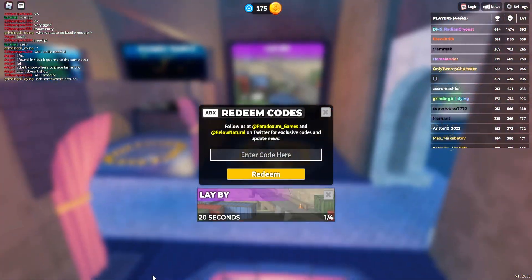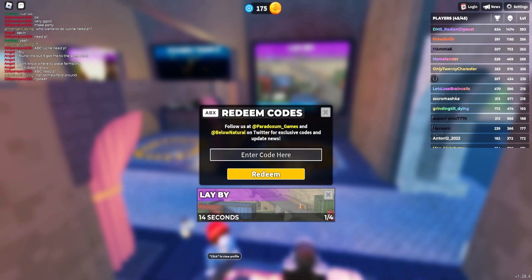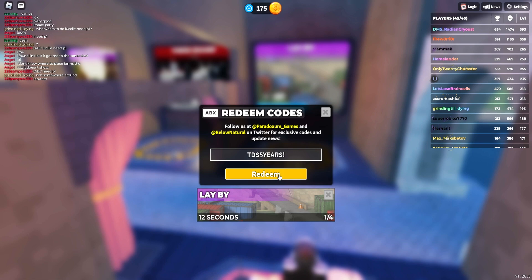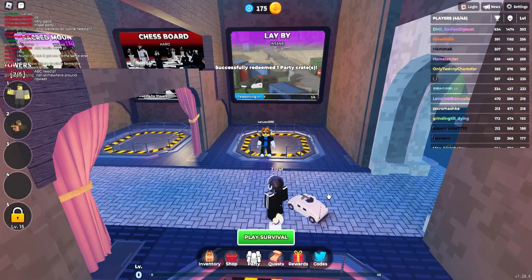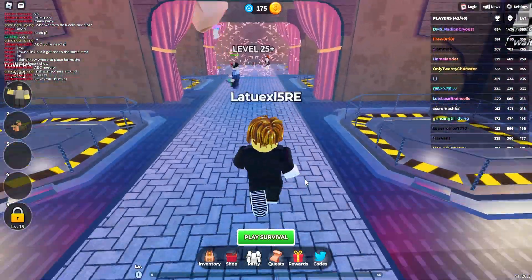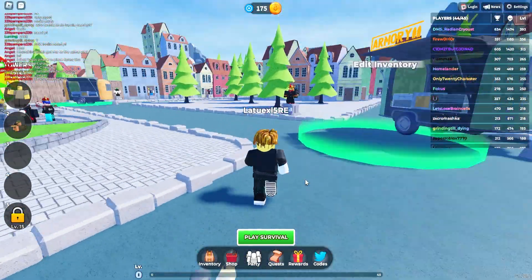The first code is going to be 'tds five years' — TDS is already here for five years! As you can see, it will give you one party crate for absolutely free. That is one of the newest codes, and there are a bunch more codes to cover.